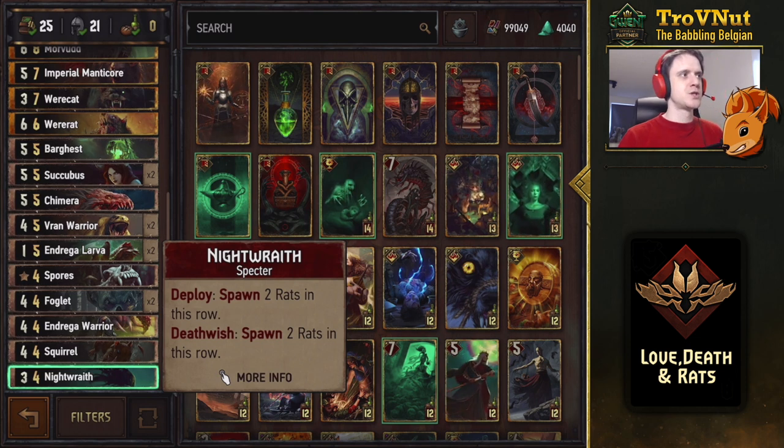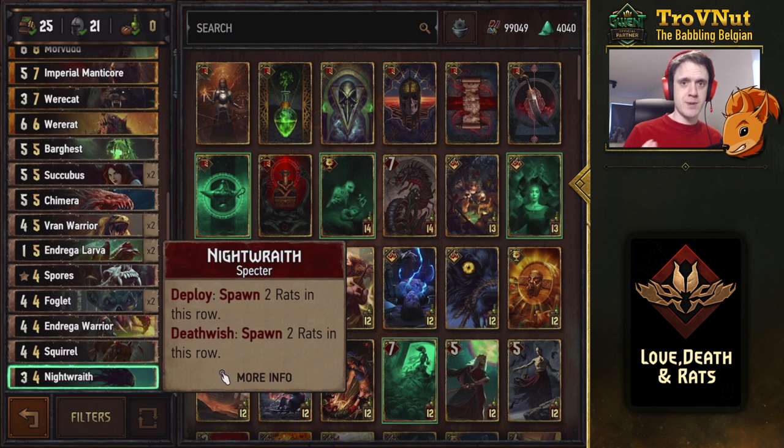Night Raid has three power, spawns two one-power rats, and when she dies she spawns another two rats — allowing you to get very defensive and not have a single target for your opponent. This deck is highly focused on creating a lot of one-power rats, and you'll see that come up in a few of the new additions as well.